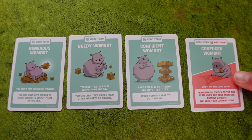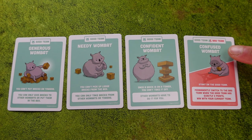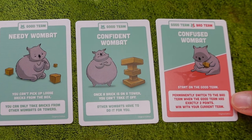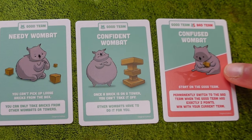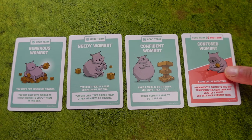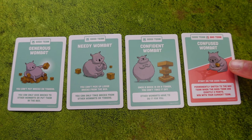Lastly, we have the confused Wombat. The confused Wombat starts on the good team, but when the bad team has two points, this one changes teams and joins the bad side. If the bad side ends up winning, you are a winner. If they lose, well — sucks to be you.